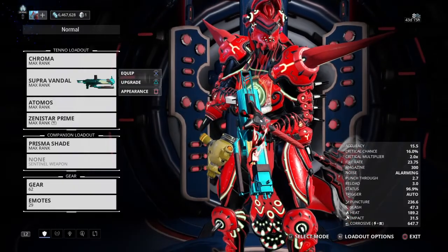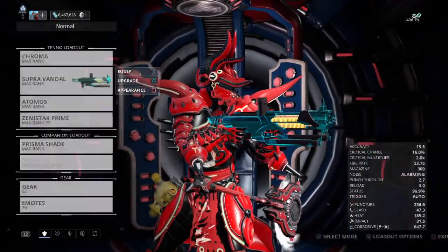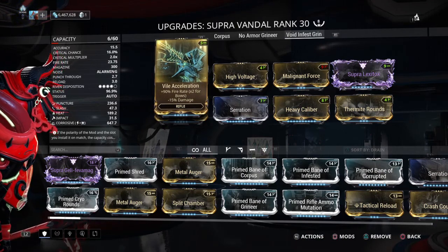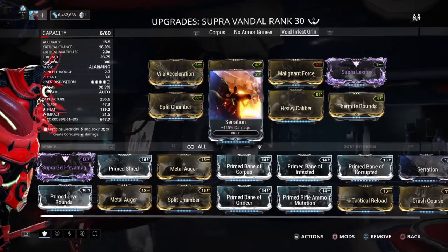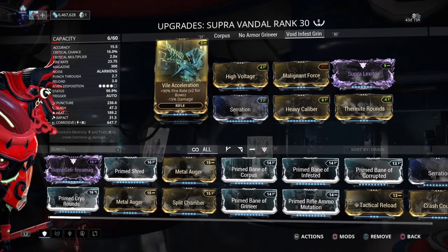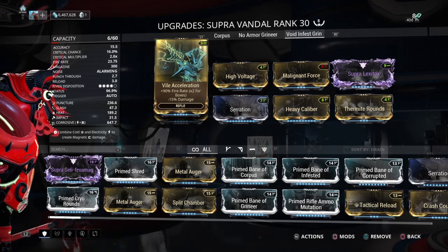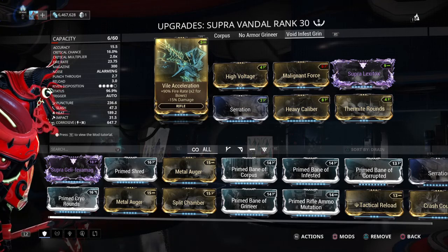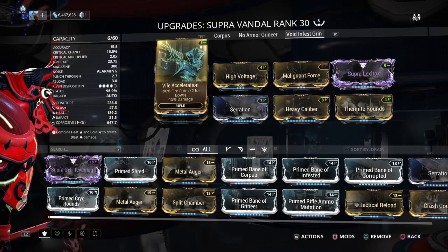Hey guys, Repairman here to repair your build. Today we're going over the Super Vandal — it just got a rework and a buff. The status is phenomenal now, almost a hundred percent status. Throw three status mods and your multi-shot mod and you're basically at a hundred percent. I throw on Violet Acceleration to crank up that damage because even though it reduces damage per bullet, the amount of bullets — it's just a bullet hose — just sprays bullets all over the place.